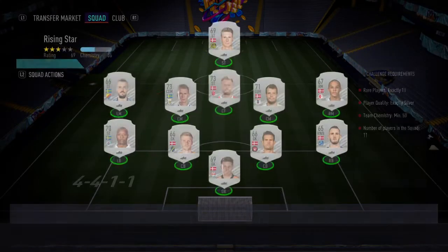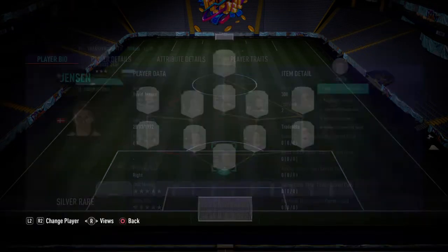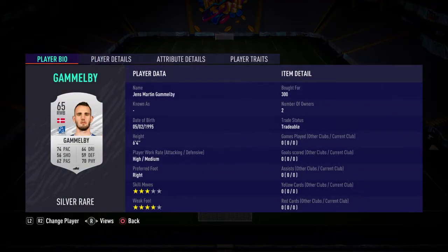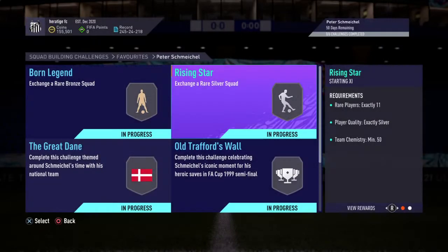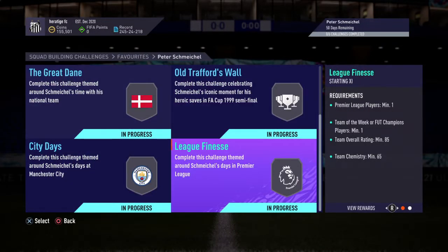If you go on to the silver one, kind of the same story again. I'll just slowly flick through them — all bought for 300 coins, all from Denmark or Sweden. Just an easy way to get a little bit of chem. So those are the two easy ones out of the way, and then you're just left with the four harder ones.